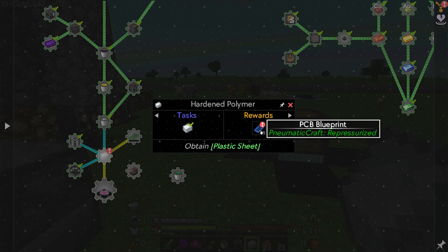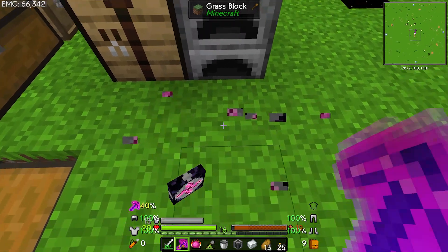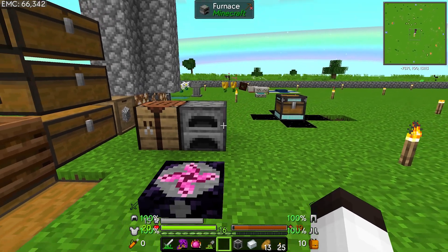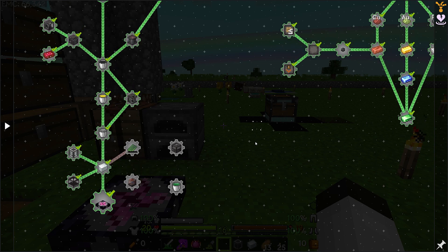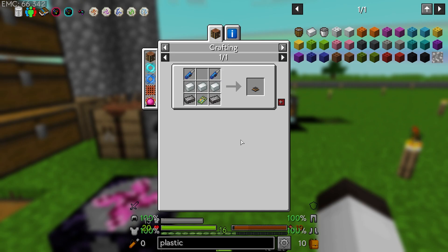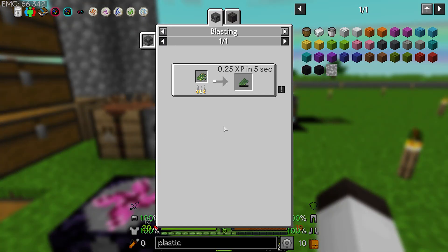We got that quest and look — it opened up new stuff! We got a PCB blueprint. We have to get a transportation table — that's easy, let's do that. We're now going to be working on making PCBs, and I think that's good because up here we were trying to do the advanced generator. When we tried to make the advanced pressure tube it required these machines, and these machines take PCBs. So I think we're heading in the right direction.